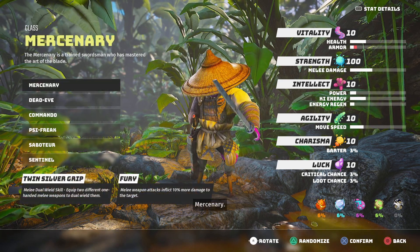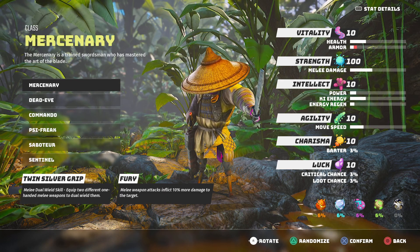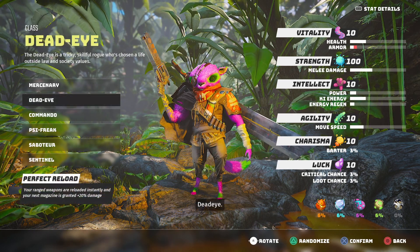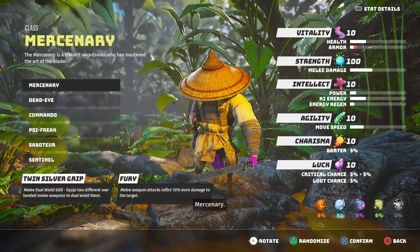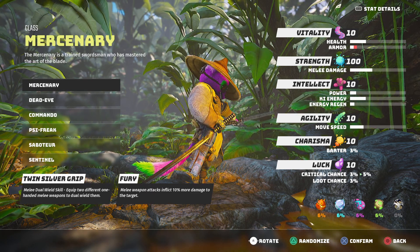Then after that, you'll be asked to choose a class. From what I've read, just like earlier with the breed, it does not seem to make that much of a difference, because as you play throughout the game you'll be able to really customize your character anyway. This one — the Mercenary — is the one that you get with the DLC, either if you buy it from the store or get it for free if you pre-order the game.